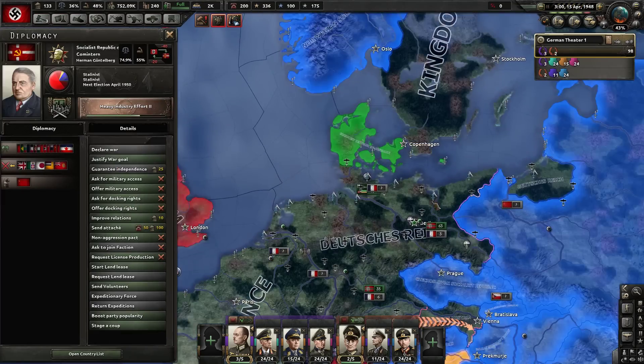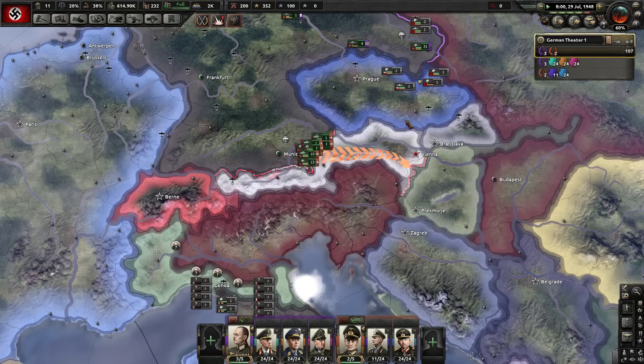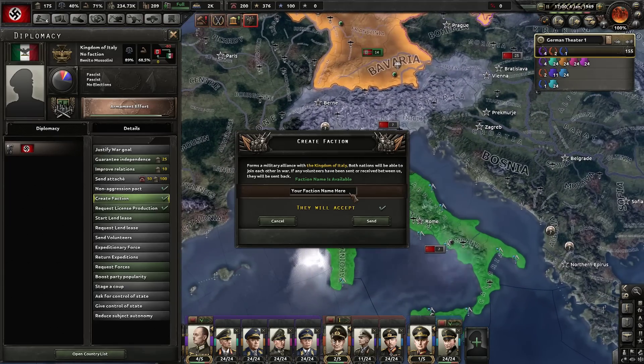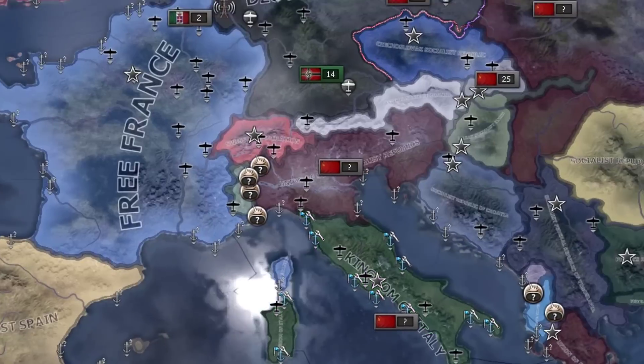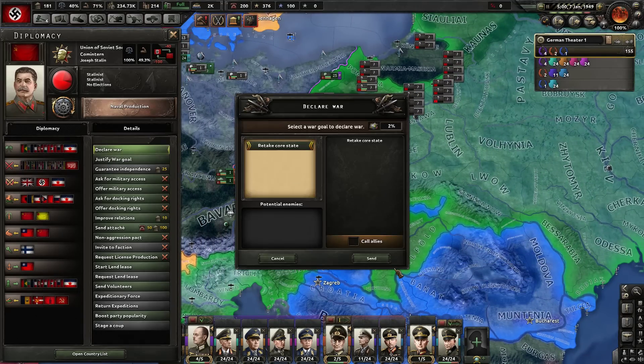I have no idea why I'm still playing. I'm invading Austria now, so we're just giving it a go. We're gonna end this quickly — we're gonna create the Axis Round Two: Hitler Boogaloo — and declare war on the Soviets and just see what happens. My hopes are pretty small right now.